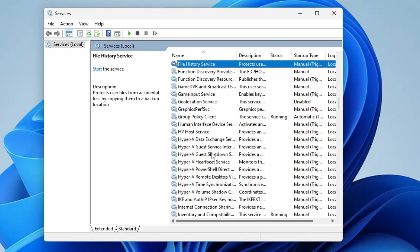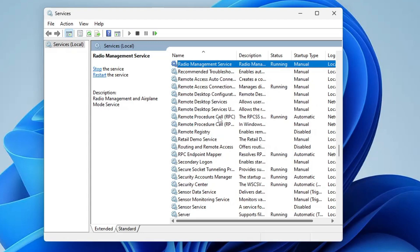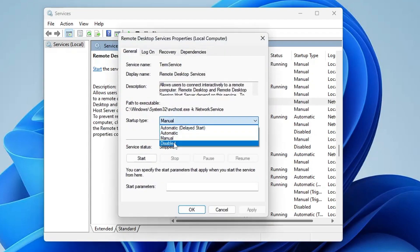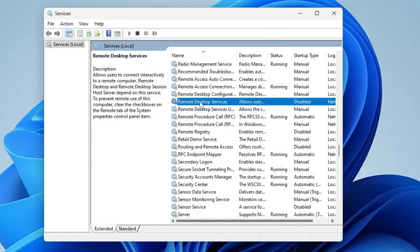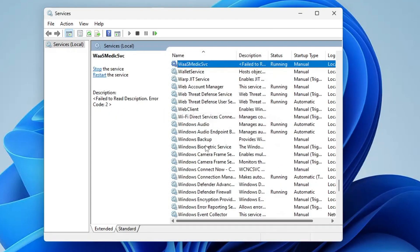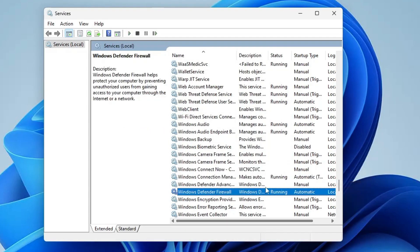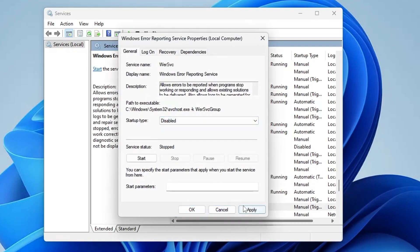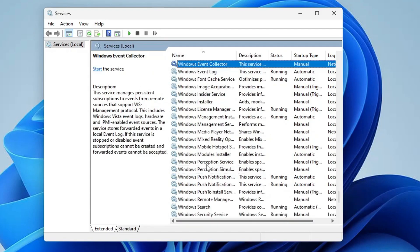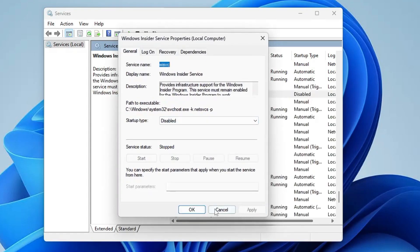Look for Print Spooler — if you're not using any printer, disable it; if you are using a printer, skip this. Similarly, look for Fax and disable any related services. Then look for Remote Desktop Services — double-click, set to Disabled, Apply, OK — this is for people not using any remote desktop service. Look for Smart Card — double-click, disable, Apply, OK. Also disable Windows Biometric Service and Windows Error Reporting Service.